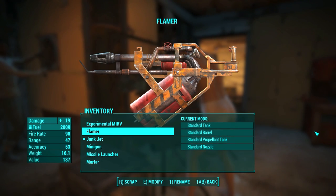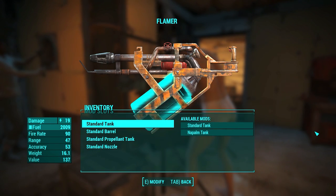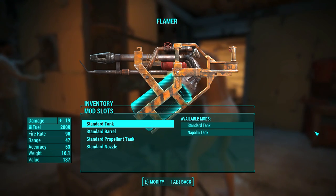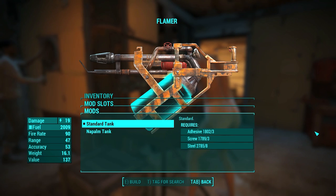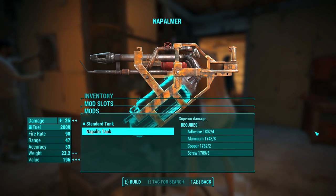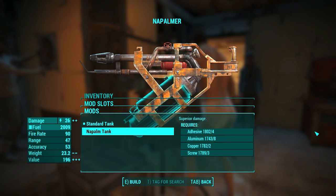The first one on the list would be the flamethrower, so-called flamer in the game. The flamer has four moddable parts. The first one would be the tank. You can have the standard tank or the napalm tank. Napalm is very dangerous and it will damage you much more than regular fire because it is sticky — it sticks to your face, but instead of impregnating you, it just melts your face.